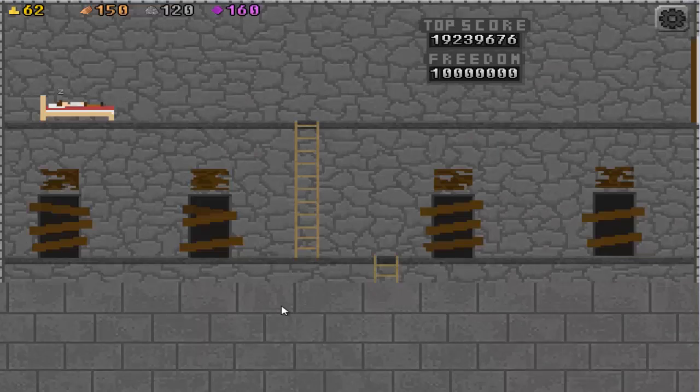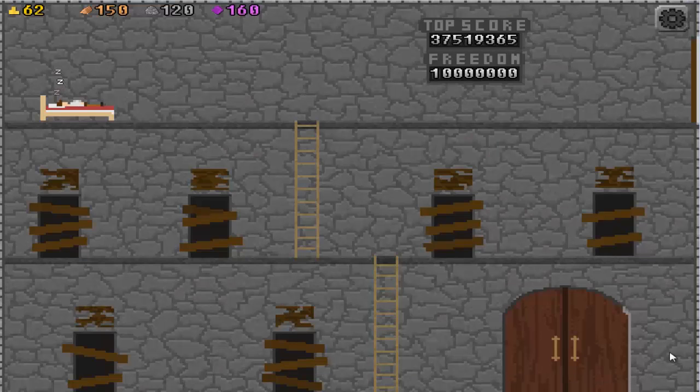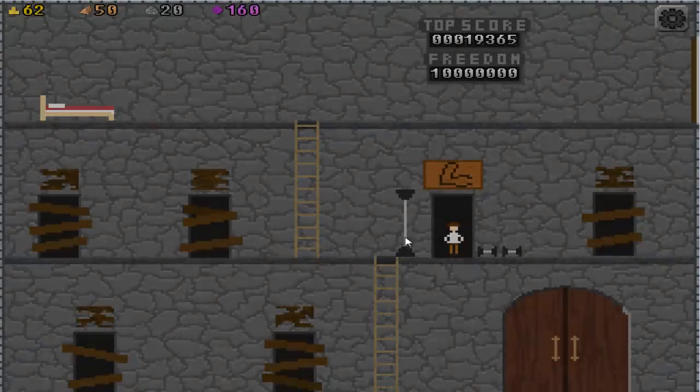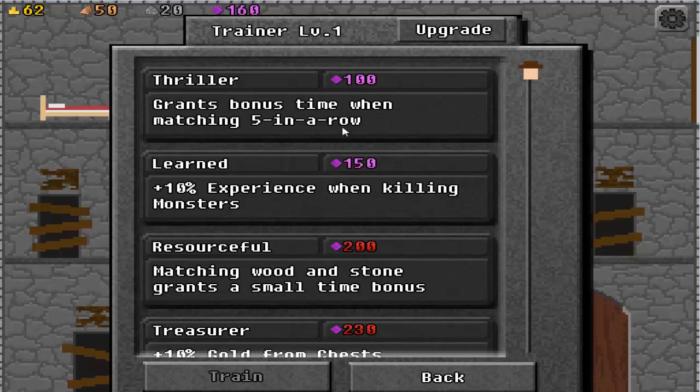Learn to play. I can't do anything yet — I'll go here. I can do something there. This room needs repairs — sure, I'll repair it. Muscles! Grants bonus time when matching a five in a row.